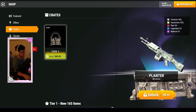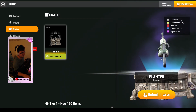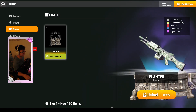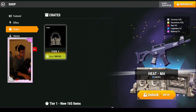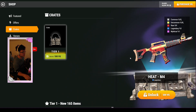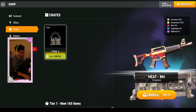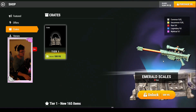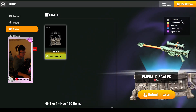We got planter — that's pretty cool, I like it. Looks like palm trees kind of. We got heat M4 legendary — hey, lucky! The heat set looks really cool, I like it. We got emerald skills — pretty awesome, got a little shine to it. I like it.